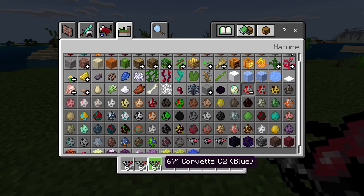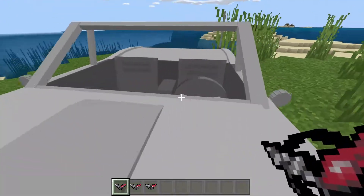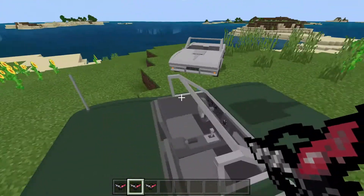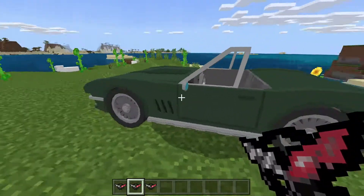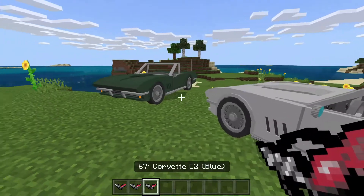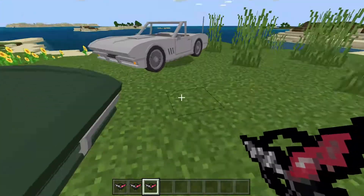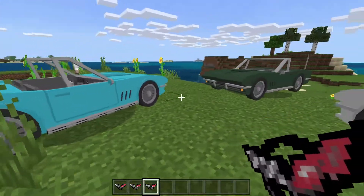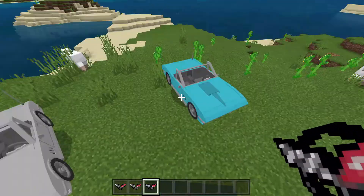We have a white, dark green, and a blue model. So this is a 67 Corvette C2 — whatever, 67 Corvette. I don't have the effort to say C2 every time, but yeah, we have a white, green, and blue model.